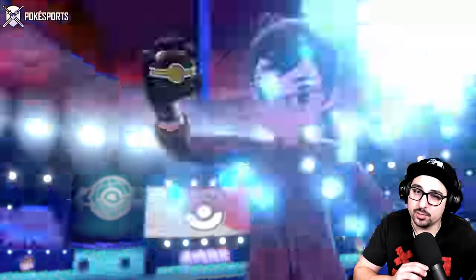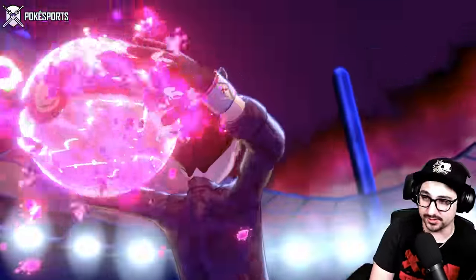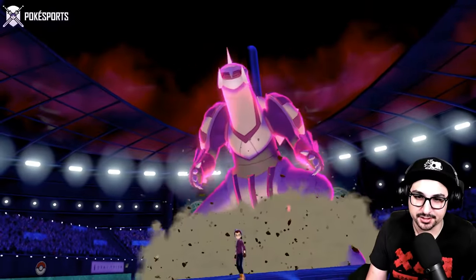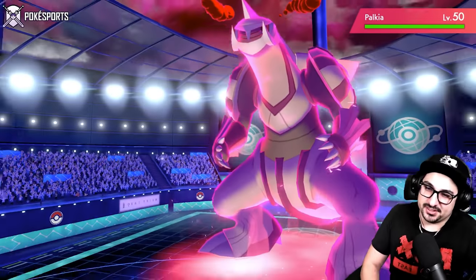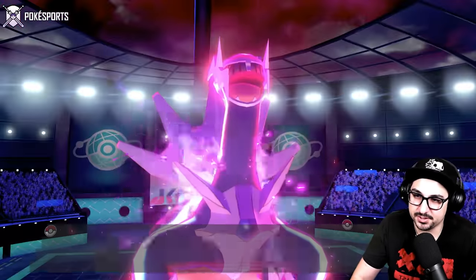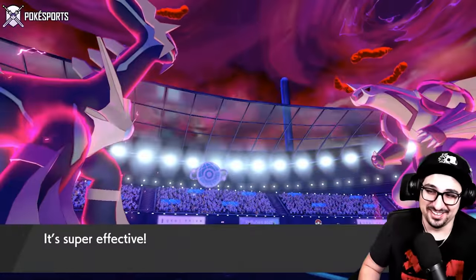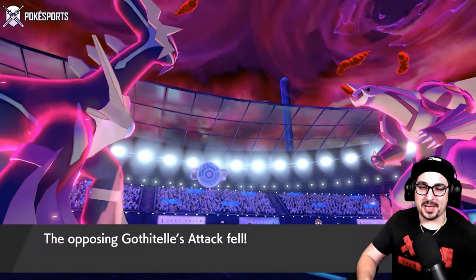They are also gonna Dynamax, so they're either gonna Trick Room with Goth or I'm about to get Hypnosis — I can't tell which one. I honestly can't complain about it though, because I literally clicked the same button. Sometimes going for 60-accurate moves tends to not be the worst thing in the world. They could have also Ally Switched there. They don't Fake Out — here's a Worm Wave. Talk about damage — go back to Sino Palkia.